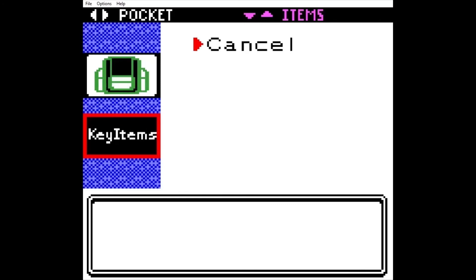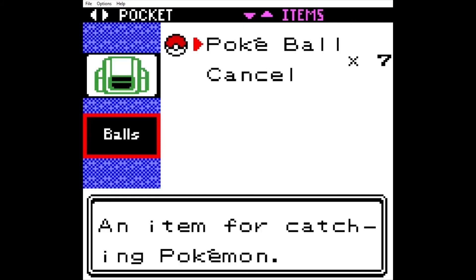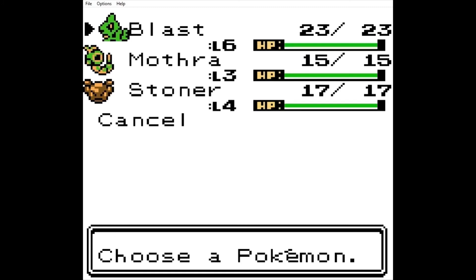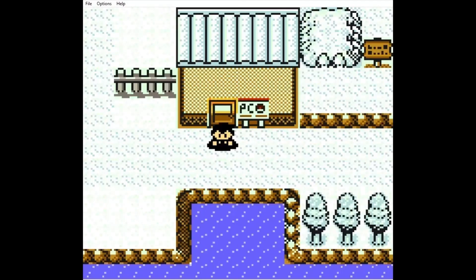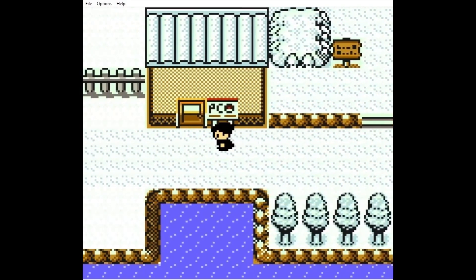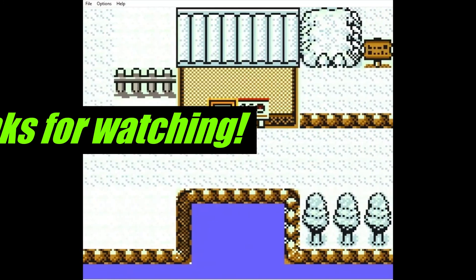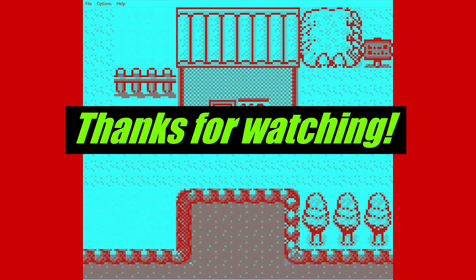Key Items has the biggest section of the backpack — Balls has one of the smallest sections. I think that's a good place to end this for today. We caught Caterpie and Geodude — Mothra and Stoner. Before next time I'm gonna level these guys up to like seven or eight, all of them, and then we'll pick up from there. Thank you for watching everyone — I appreciate all your views, likes, shares, everything, and subscriptions. Thank you again, and I hope everyone has a wonderful day.